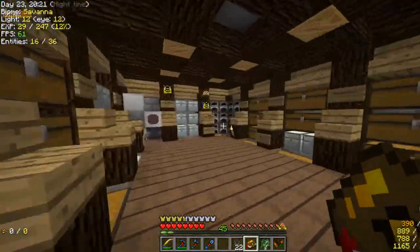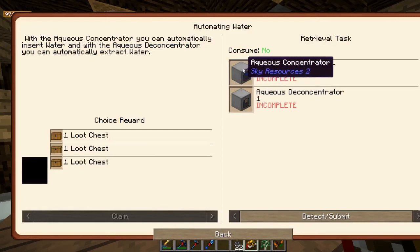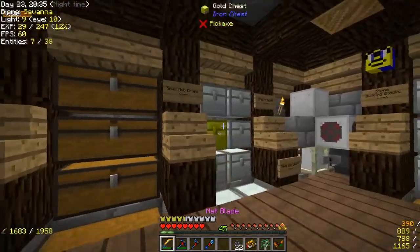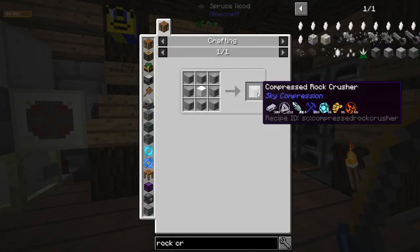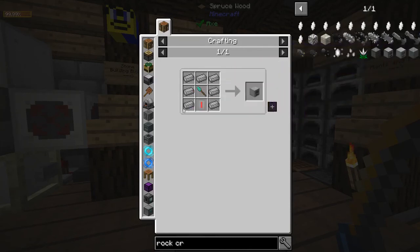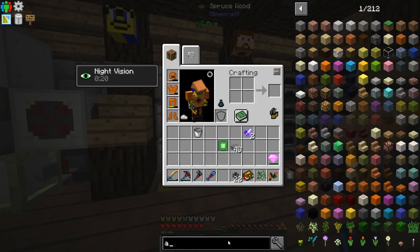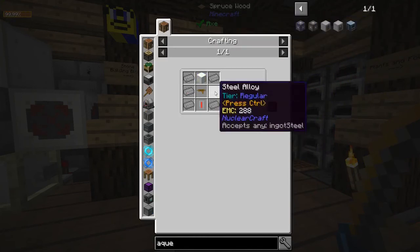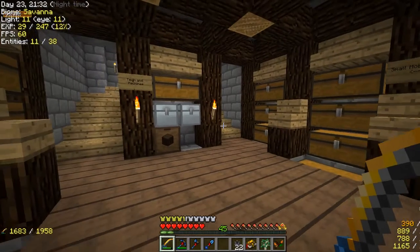We can automate getting gems and stuff, which has been on my radar for a while — I've really wanted to do that so I don't have to just mine for stuff. So we need the rock crusher, the rock cleaner, and the aqua concentrator — those are the three main things. A rock crusher is steel around a diamond grinder, and this part takes crushed coal and steel — so seven steel, six steel, and two pulverized coal. The cleaner also takes steel, same amount, and the aqua concentrator is just more steel. I already have a fair bit of steel stored up, so I'll make all those machines.